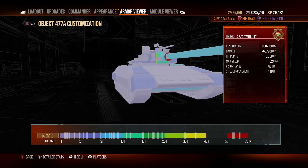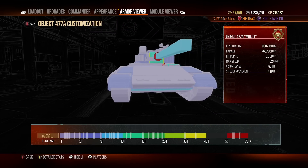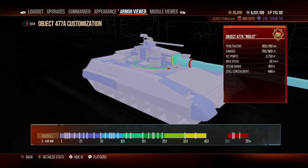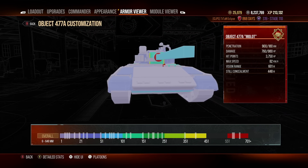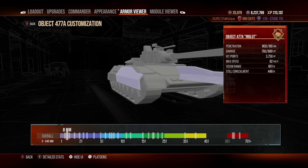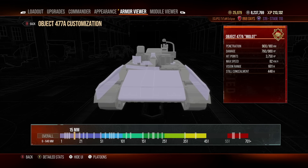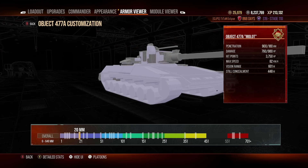Even when it side scrapes, it's not particularly easy to pen. You can pen it when it side scrapes, but you have to go in through the frontal inner track because of course they added even more spaced armor all over the sides — and not just one piece of spaced armor, but two separate pieces stacked together. This tank is just filled with spaced armor absolutely everywhere.